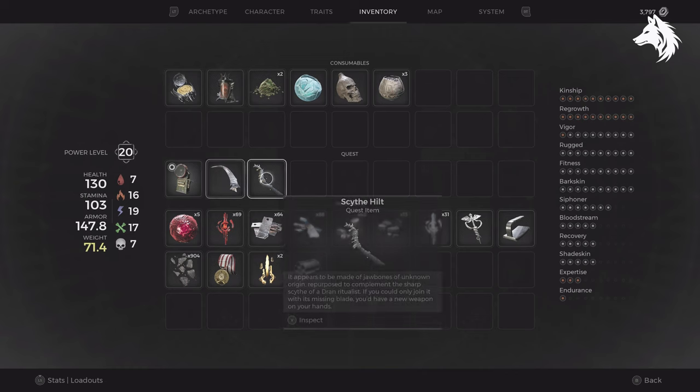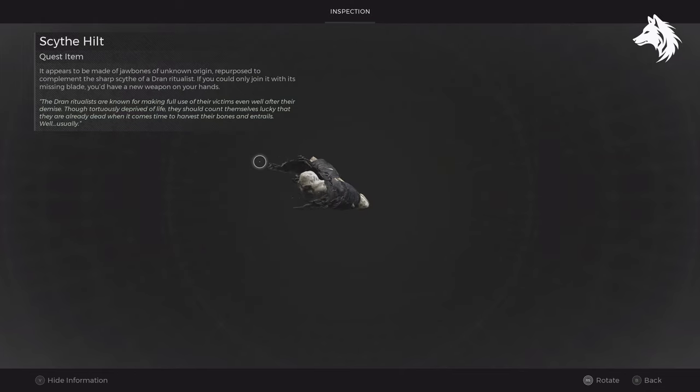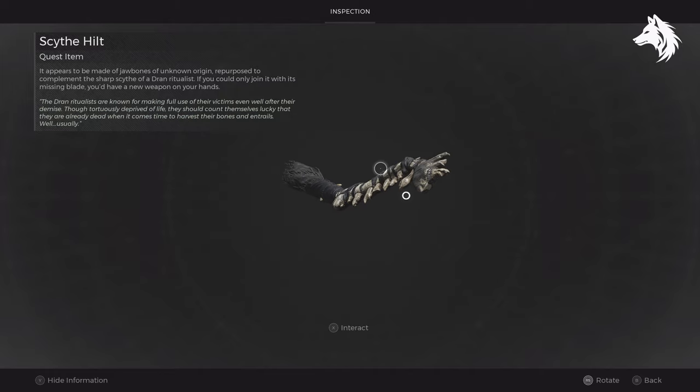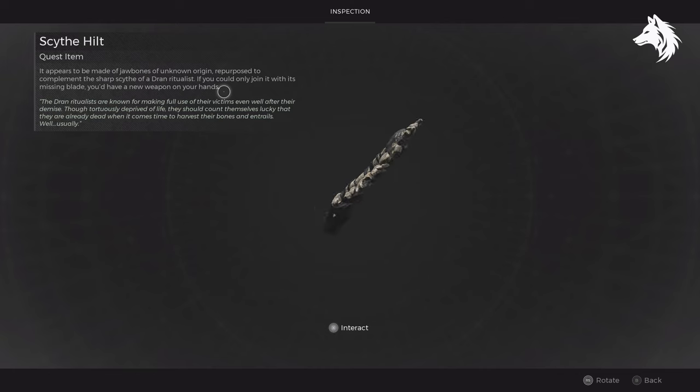Now unlike most weapons in Remnant 2, this scythe requires some assembly. You don't have to craft it at McCabe in Ward 13 — instead you can access your inventory, inspect the handle, and there will be an interact prompt that will appear, allowing you to fuse the blade and the handle together, and you will get your new weapon.